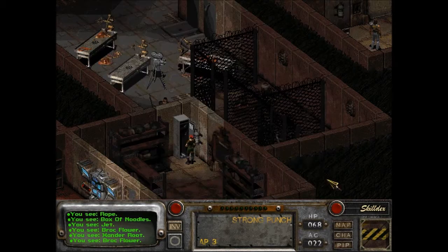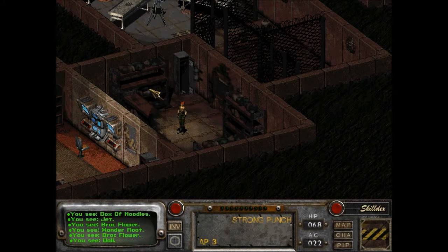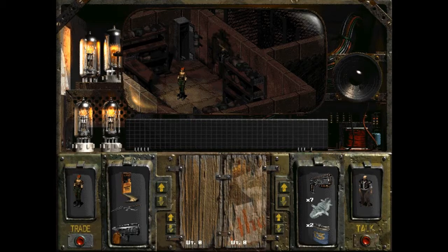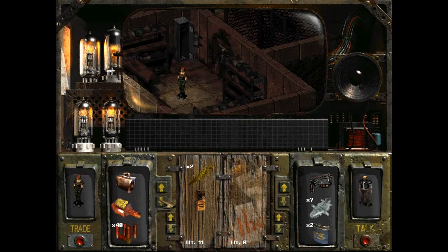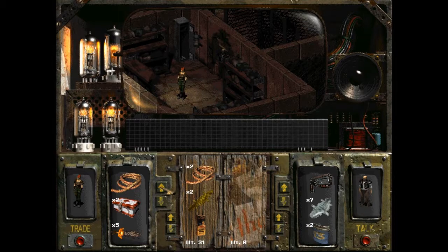The rope — I'm gonna have to give this to Vic or somebody. Very empty metal shelves. Alright Vic, baby, no change of plans, just giving you some stuff. Take these Box O' Noodles, gecko hides. I have three ropes actually — take two of them off my hands. What a guy. I guess that's good.